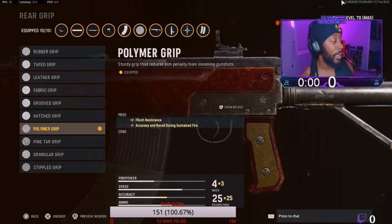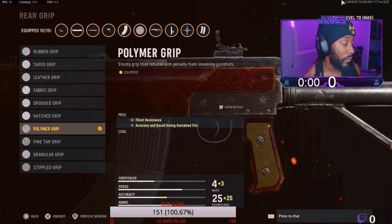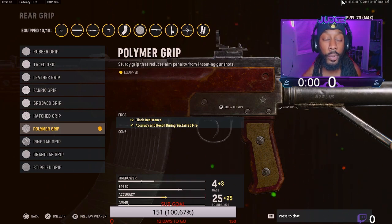For the rear grip, we got the polymer — it helps with the flinch and the accuracy. So a lot of the stuff I got on the gun helps me with the accuracy so I can be beaming people, as you guys saw.